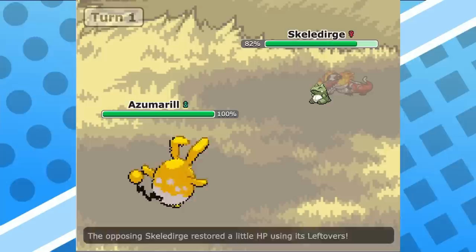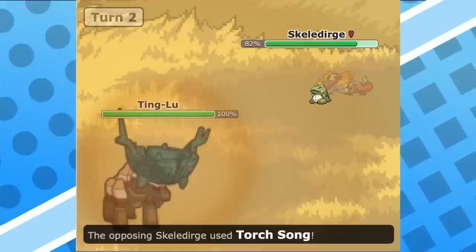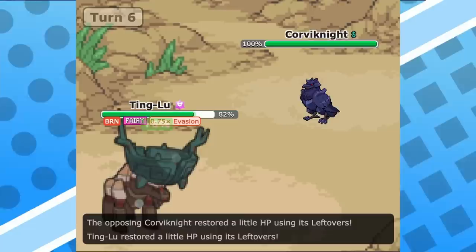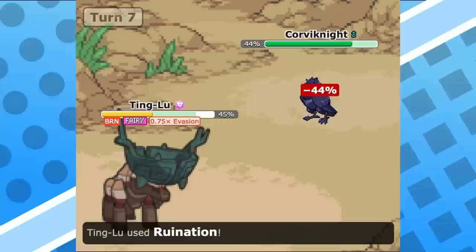Tinglu has also served in getting rid of setup mons quite easily. With it already being able to absorb most attacks in the game quite nicely, it can comfortably click the move whirlwind and break that momentum on your opponent's side. Ruination has also been a pivotal move in breaking down other stall type pokemon like toxapex, corbanite and rotom wash.